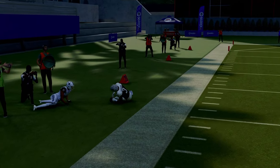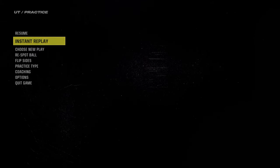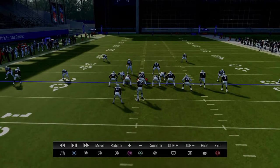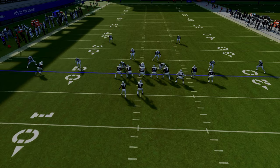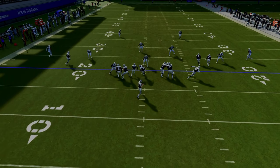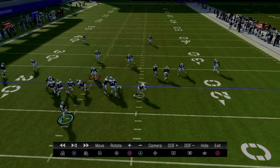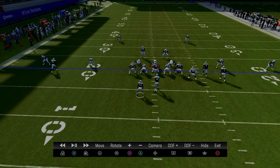Double Post is the most effective play in Madden because of a couple of things. The first reason is that it has what I would call power routes — routes that can consistently attack man and zone coverage and that, when not usered, are very effective. Another really underrated point about why Double Post is so good is it attacks the whole field.